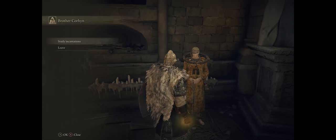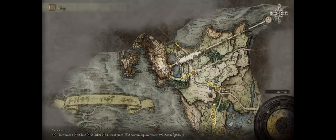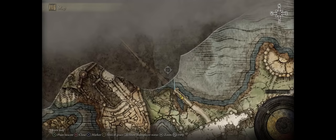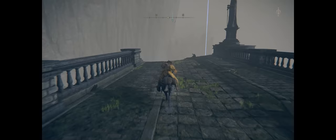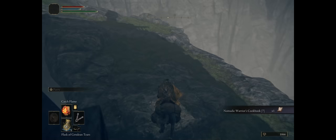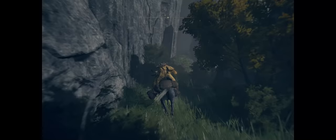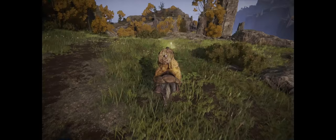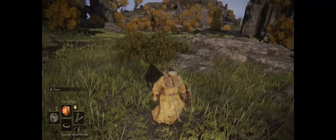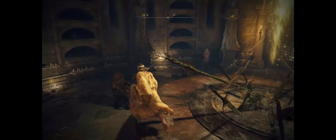For that we need to unlock the first incantation seller of the game. There is a very simple way of reaching Roundtable Hold — which is where our merchant is — without having to fight the first boss of Stormvale Castle. Notice this area to the east of the castle with the broken bridge. You can actually go down this bridge, then just keep moving to the right side, then keep going up. Now to the right side here, keep moving upwards — you can skip the wolf enemies that will soon appear. And here we are, our first Miracles merchant.